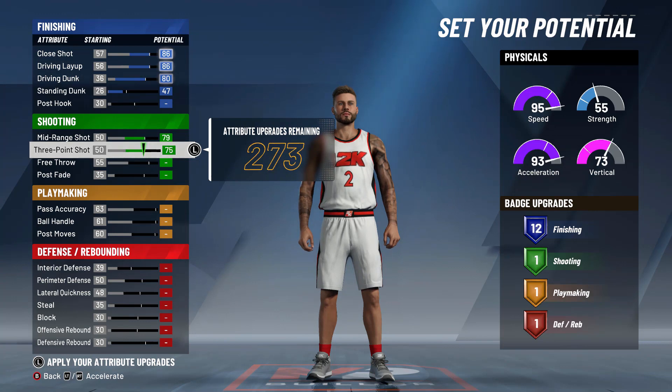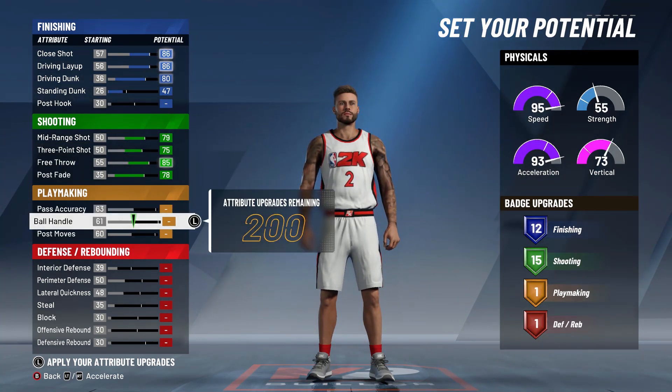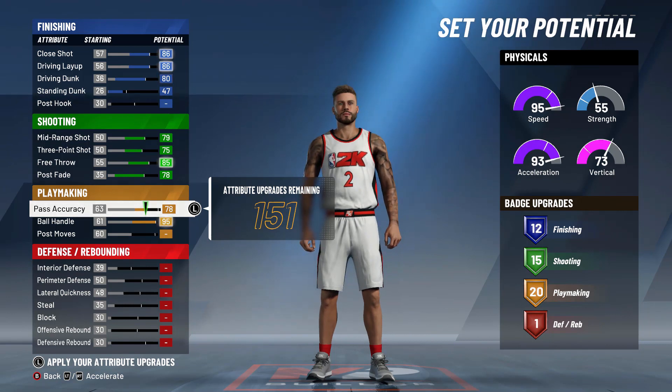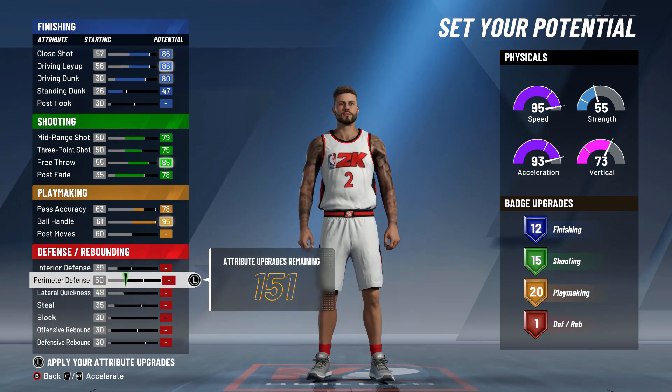You want to max out all of your shooting badges. You want to have 20 playmaking. You can have more if you want — more playmaking or more finishing, that is fine. I like defensive badges; I had like 5 or 7 on my build. You can do it however you want as far as defense goes.